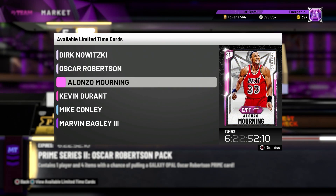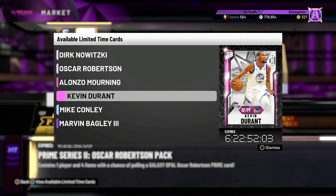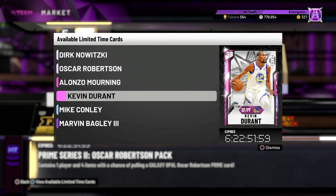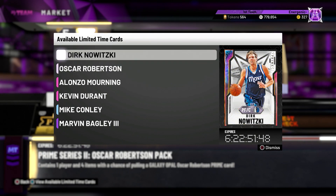Basically in these packs we've got Opal Dirk, Opal Oscar Robertson, Pink Diamond Alonzo Mourning, Pink Diamond KD, Diamond Mike Conley, and Amethyst Marvin Bagley. It's pretty interesting — crazy how they make an Opal KD before they make a Pink Diamond one. Makes a ton of sense. We're going to look at these cards but first we're going to get the snipe filters in.